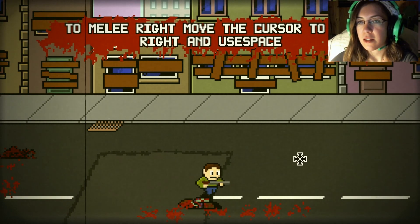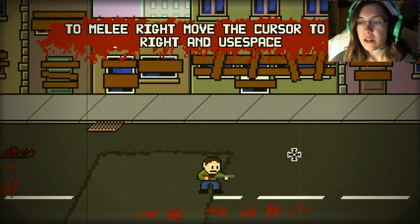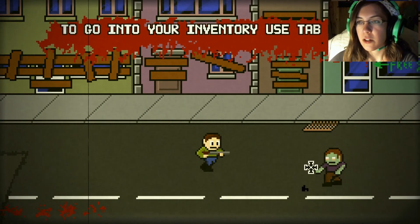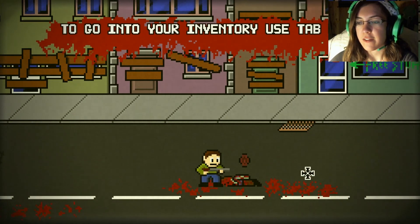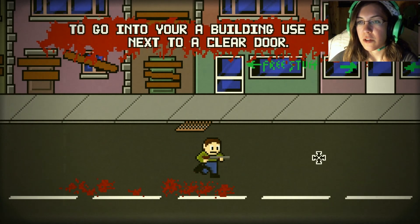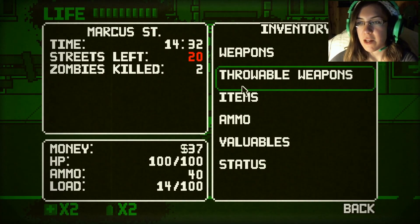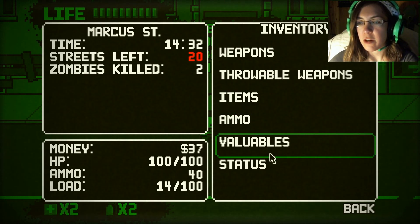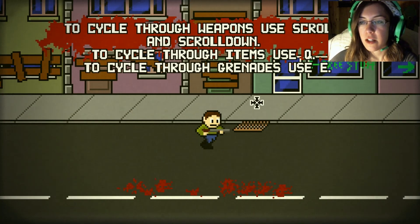So I have to actually aim at their heads. Melee — use the cursor. I just jab them a little bit. Go to your inventory with Tab. Go into the building, use space to clear the door. Cycle through weapons — there's so much information right now. Okay, this is my inventory: weapons, throwable weapons, items, ammo, valuables, status. And $37 — that's not bad. I think you're rich through this.